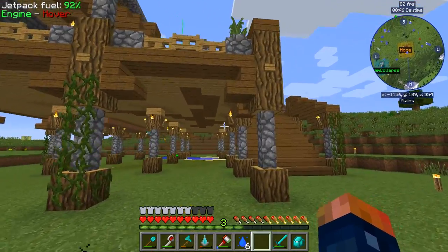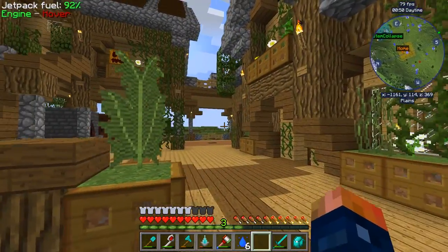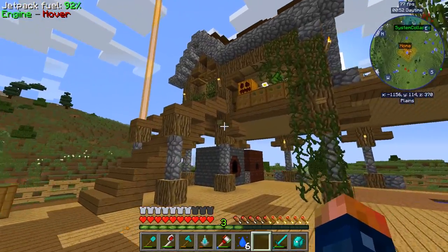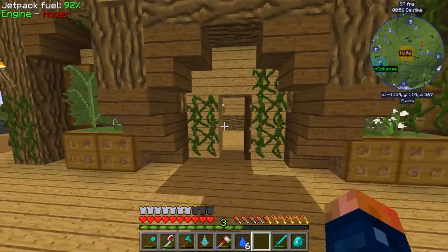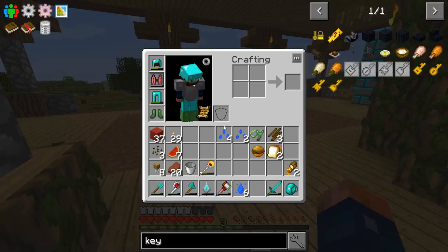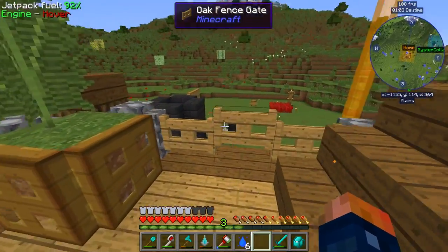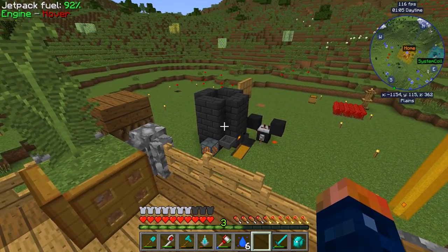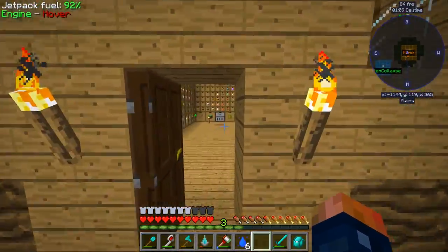I used pretty much all vanilla blocks, and I did that for a simple reason — because we might use some Chisel later on to make this thing look a little bit more fancy. But as you can see, I added some decoration blocks and made this look pretty neat. I got a crop over here we're going to be dealing with. I did not move my smeltery though — that's the only thing I haven't touched yet, so we're going to work on that possibly today.